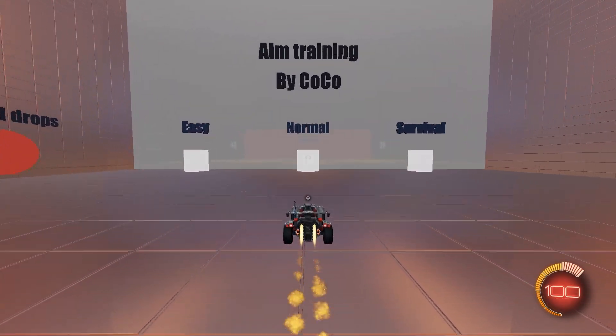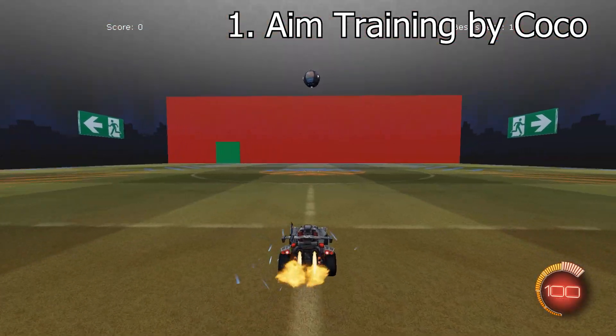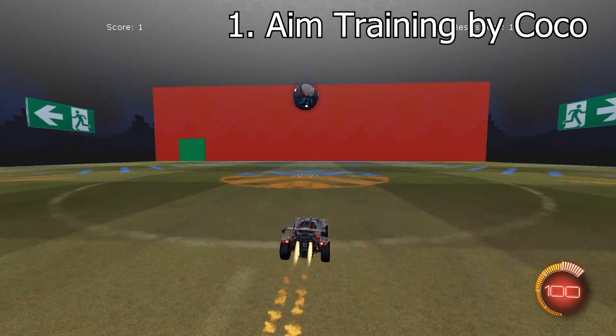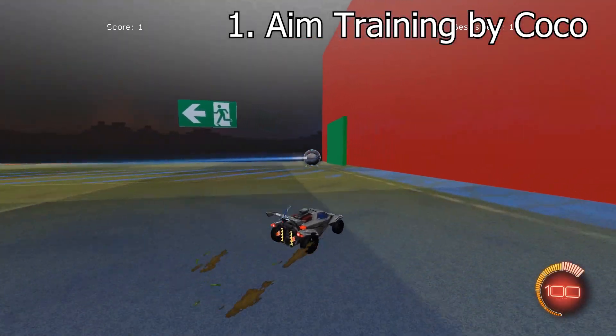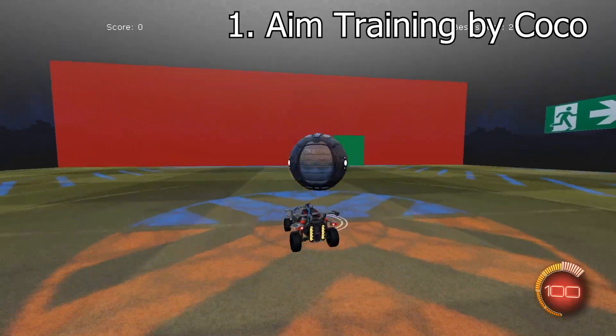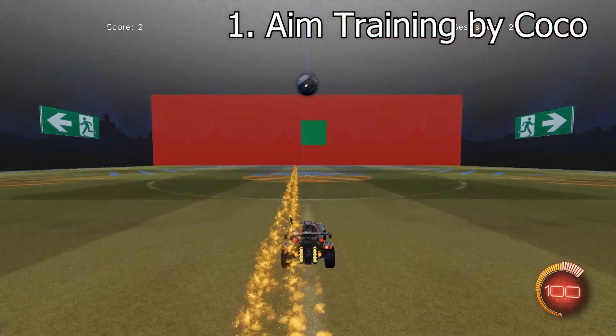The first workshop map to make the top 4 is Aim Training by Coco. This is almost like a versatile custom training pack but focuses completely on basic shots and improving your precision. I'm a very big advocate for this map because I'm an all time world record holder for the most amount of open goals missed in a singular game. And this map has made it so I don't miss them anymore.